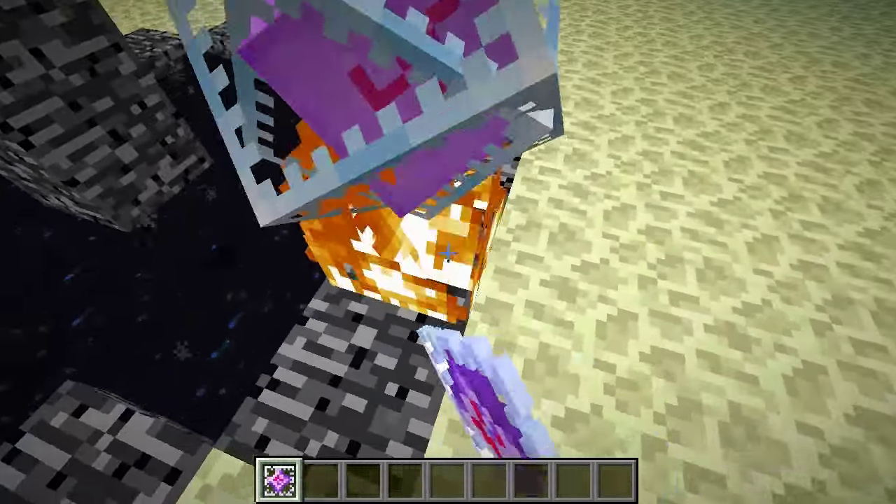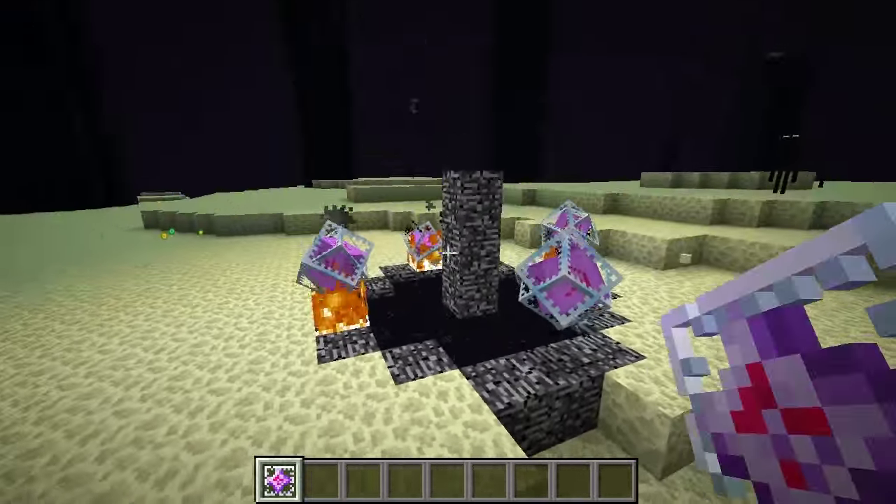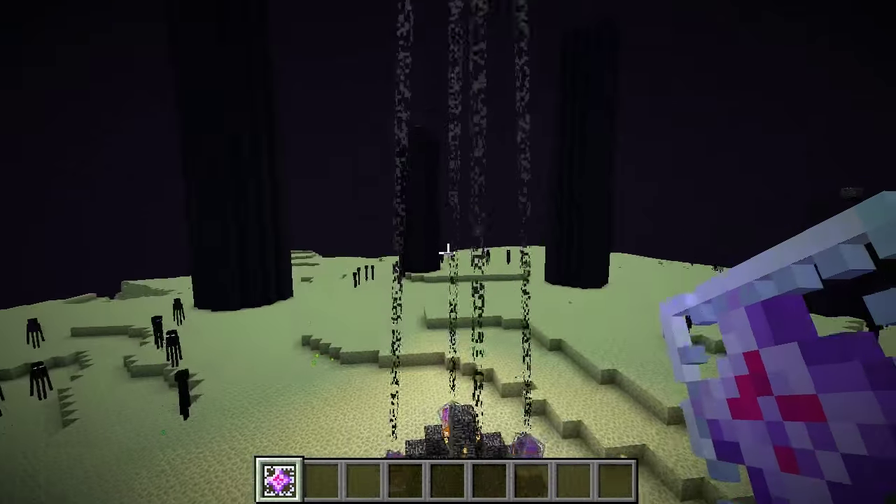Placing four end crystals around the end portal will actually respawn the Ender Dragon, so you can actually respawn the dragon for XP — that's pretty cool.